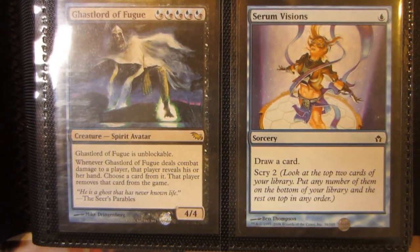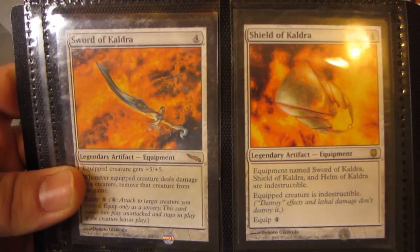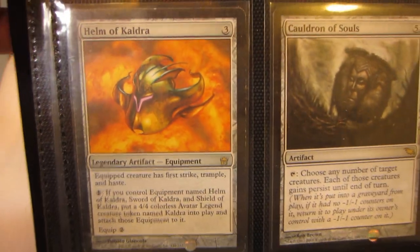Here's two Exquisite Bloods, Ghoulcaller of Fugue, Serum Visions, Sword of Kaldra and Shield of Kaldra, both in SP.